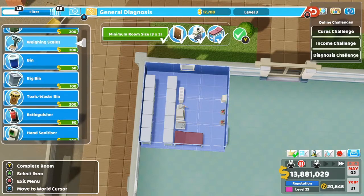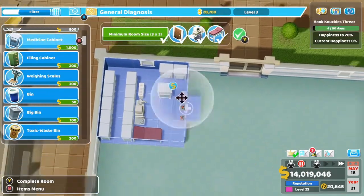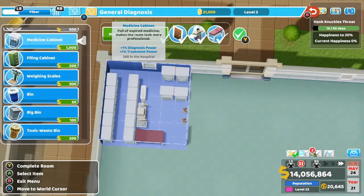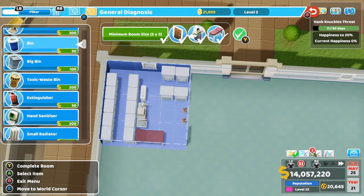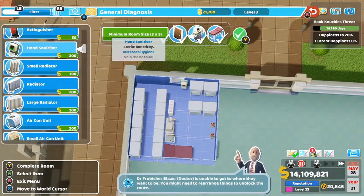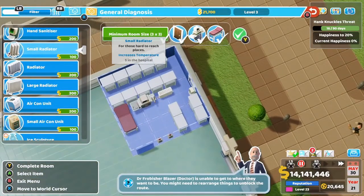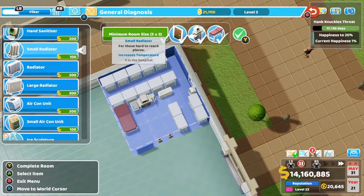Get a couple more medicine cabinets in here — that's 14 medicine cabinets total. You can also fit a hand sanitizer so patients coming in through the door can get to the examination table or the Easy Scan quickly. Make sure to place fire extinguishers, especially later on in levels when you'll start getting earthquakes and things that make your machines break, so place as many as you can.